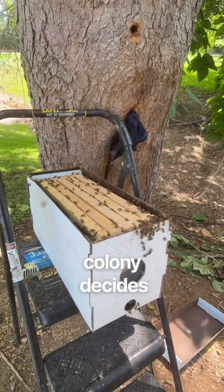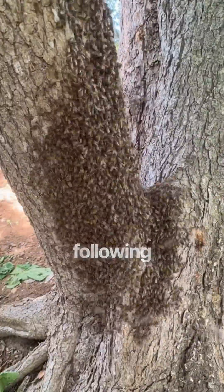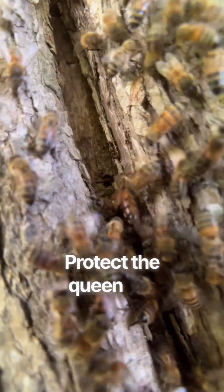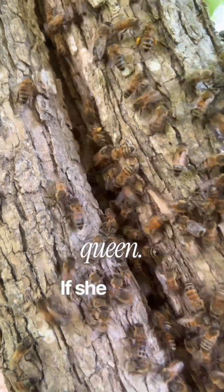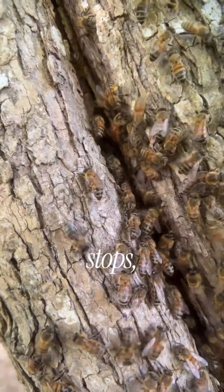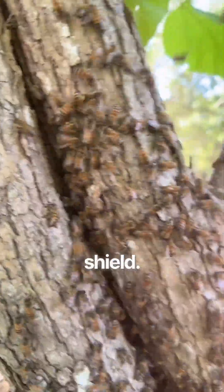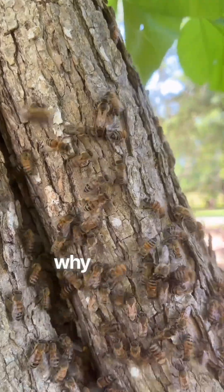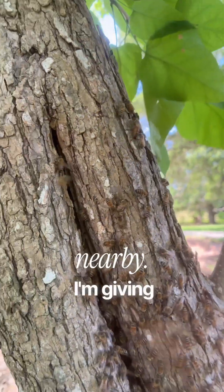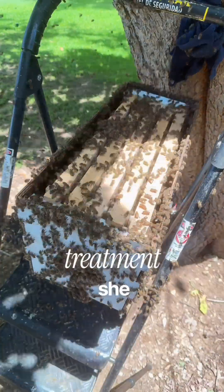When a colony decides their tree home isn't safe anymore, they abscond. This entire cloud of bees is following one mission: protect the queen and find a better home. Right here, this is the queen — if she moves, they move; if she stops, they stop. Watch as her workers surround her forming a living shield; their entire future rests on this one bee. And this is why we place a box nearby — I'm giving them a safe space to rebuild and giving this queen the royal treatment she deserves.